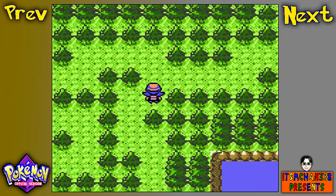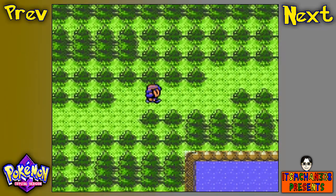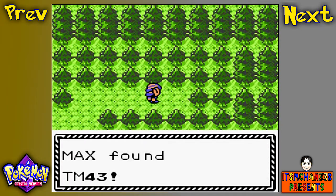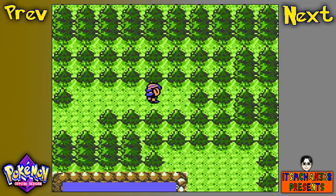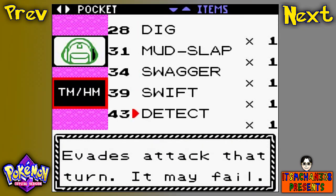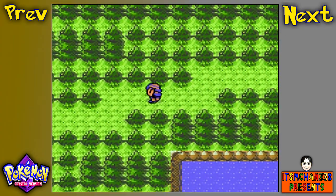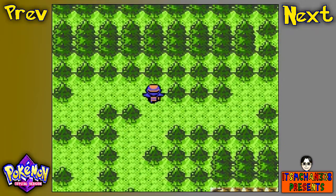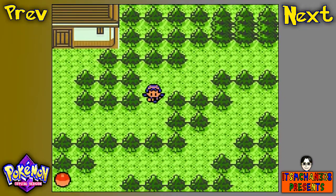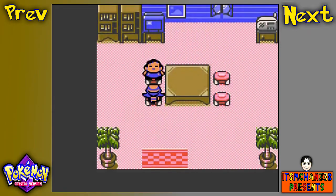Which direction — left or right? I'm going to go right first. TM 43... let me check that real quick. Detect. That's a really terrible move — it prevents your opponent from attacking, which I don't even think is good. It just wastes a turn.